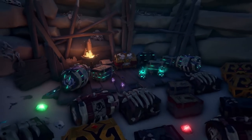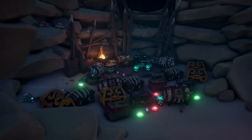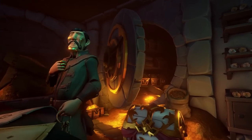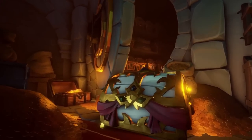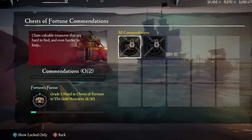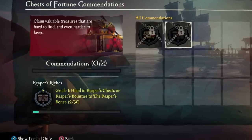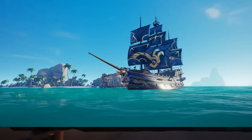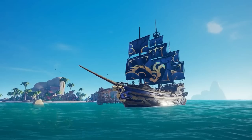Let's kick things off with new information about the Fates of Fortune set. If you're wondering how it works and the exact values you'll need to get the set, it's 30. Effectively, how it's going to work is you'll have to cash in 30 Chests of Fortune to get the figurehead, hull, and sails of the Fates of Fortune set.